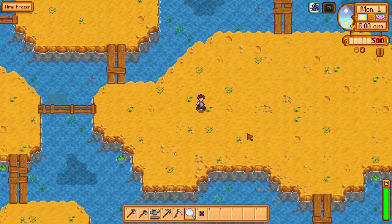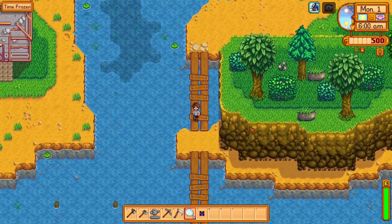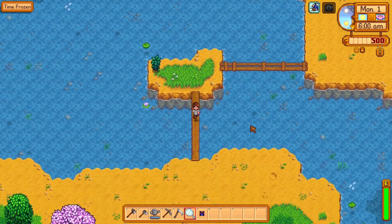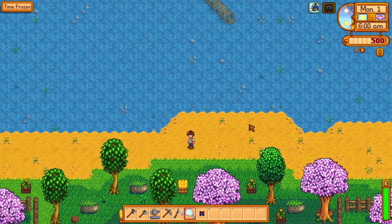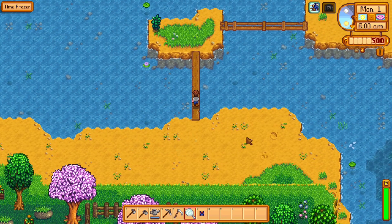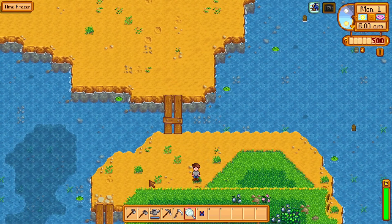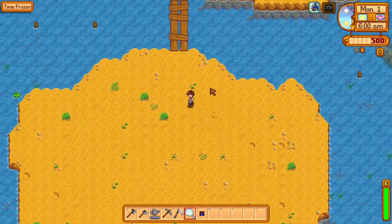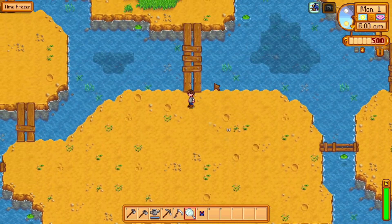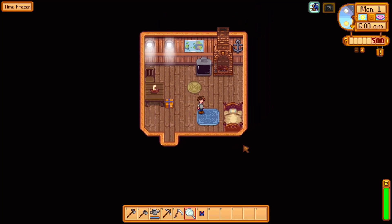Let's explore the whole farm real quick. There's a little island for this. Going down here, we've got another area, a little bush right there, an area right here as well, and some decorations up here which is pretty cool. Over here — I'm guessing that's the exit. Let's go ahead and go to bed so I can save my settings at least.